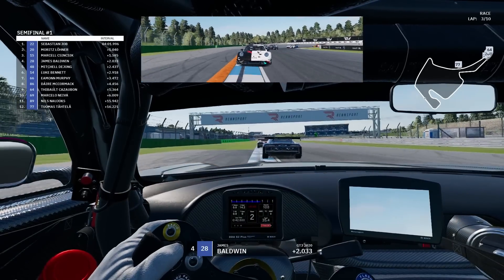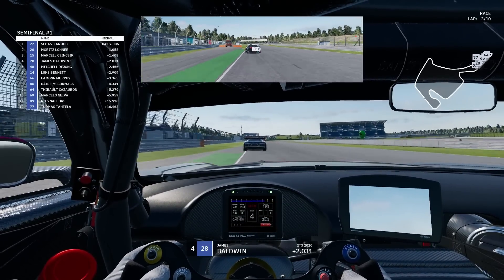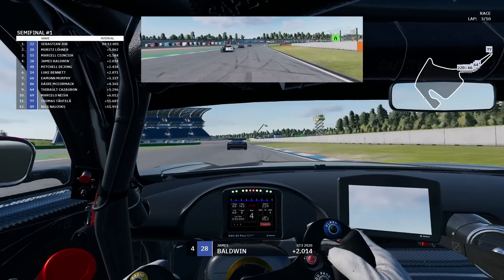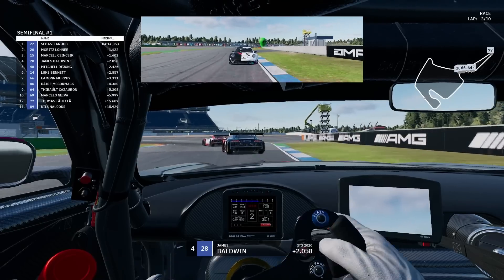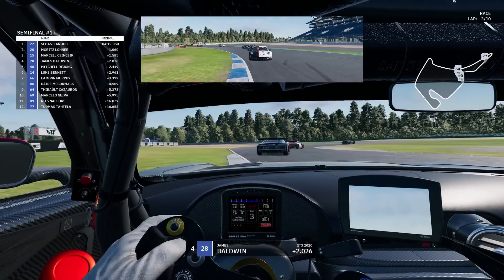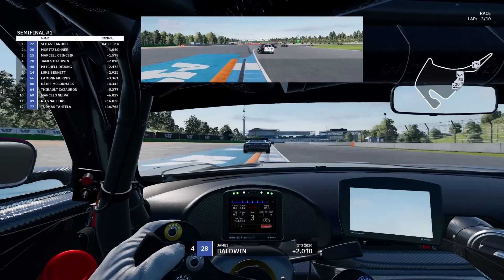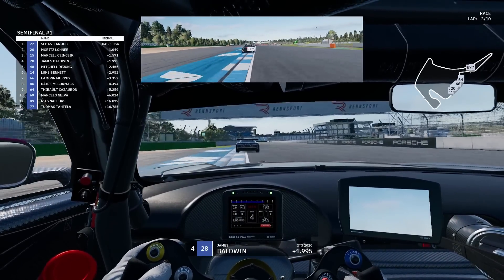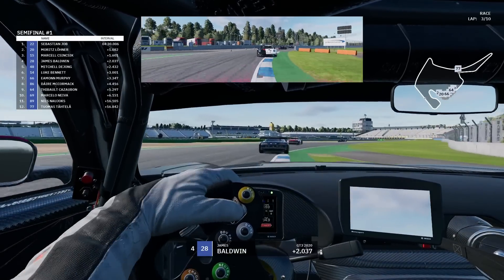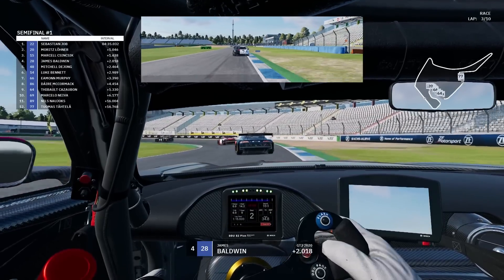At some tracks it's not too bad, but this track is pretty difficult because of turn one. You need to hit the corner in a certain way to be quick — if you don't hit it right, the kerb will spit you off on the exit and you'll get track limits. But if you back off so much that can't happen, you end up losing two or three tenths. Very tricky. Spa's not too bad. Nürburgring is quite bad at the chicane from memory. But I think Hockenheim is the worst just because of turn one.